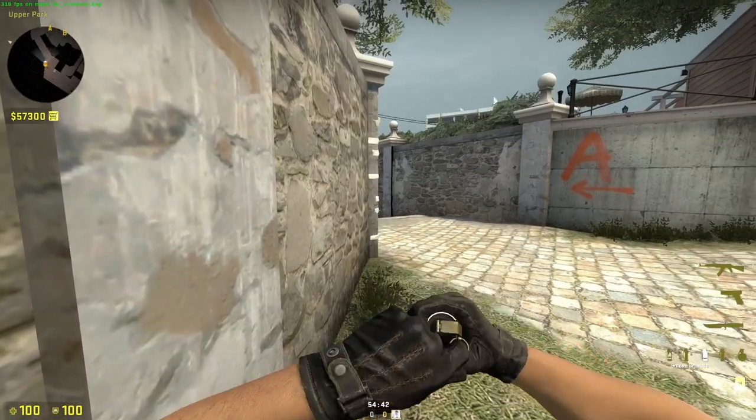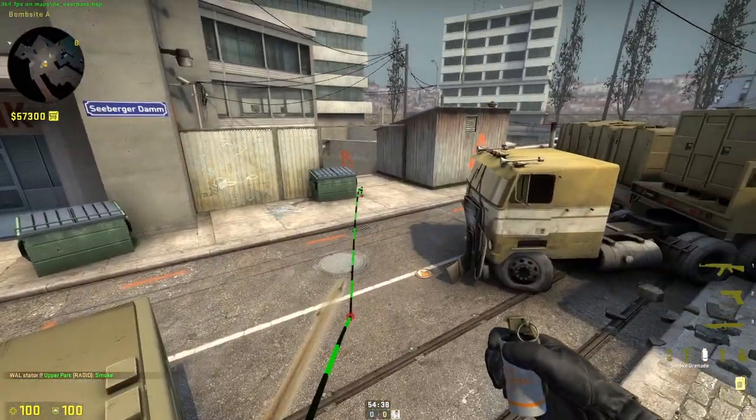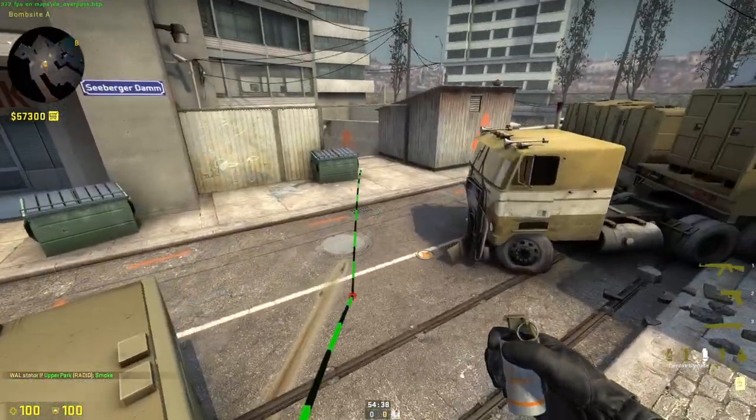Come into this corner, aim at that, and jump throw. It bounces and lands there.